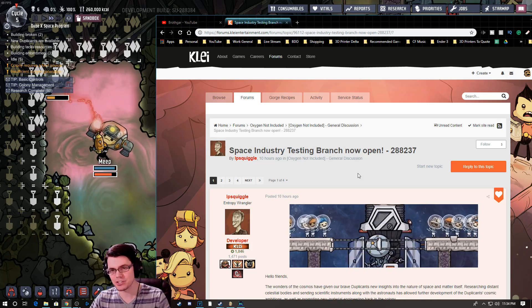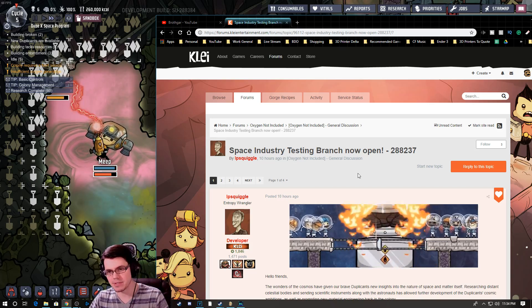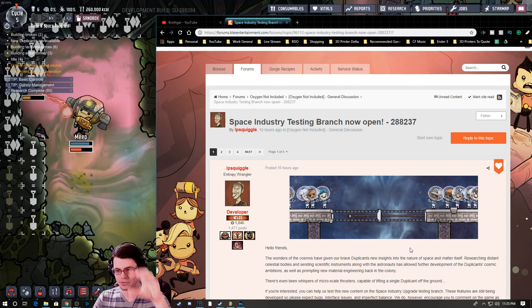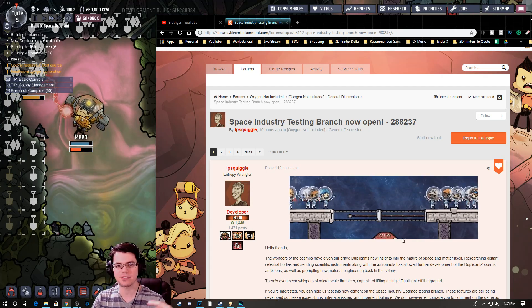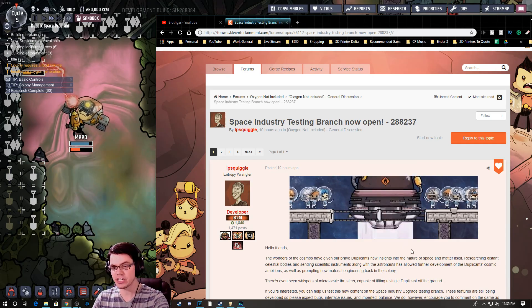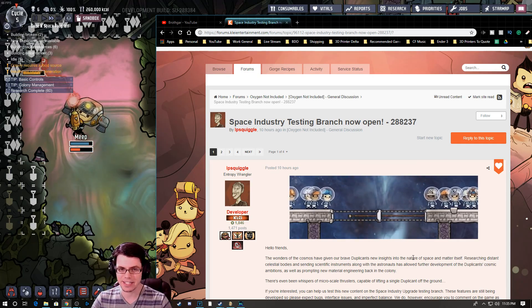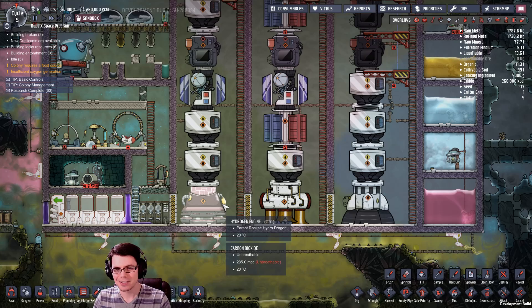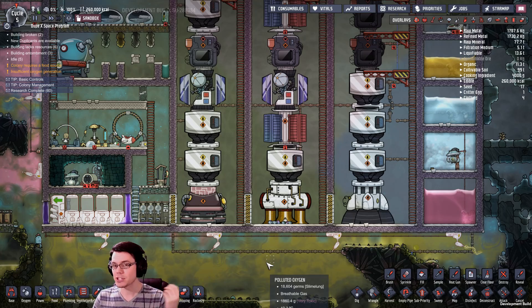This is the next update coming to Oxygen Not Included, two weeks from the date of this video. There's a lot of end-game content revolving around new rockets and more planets to explore, but there are also other changes and new elements that are going to fundamentally change the way we play the game. Let's start off with the rockets.